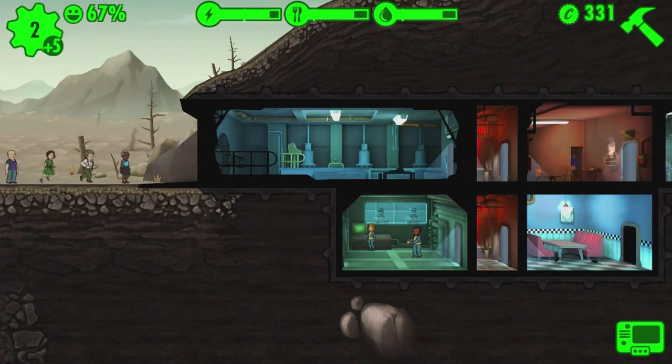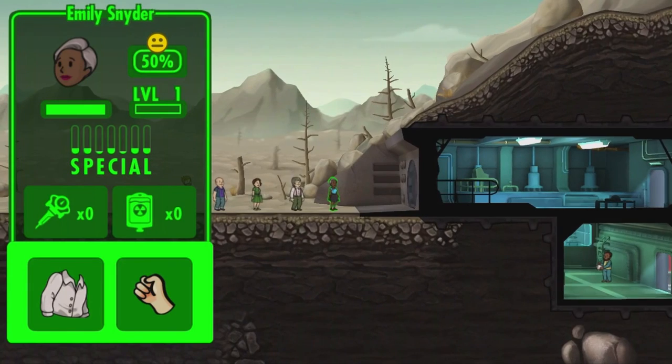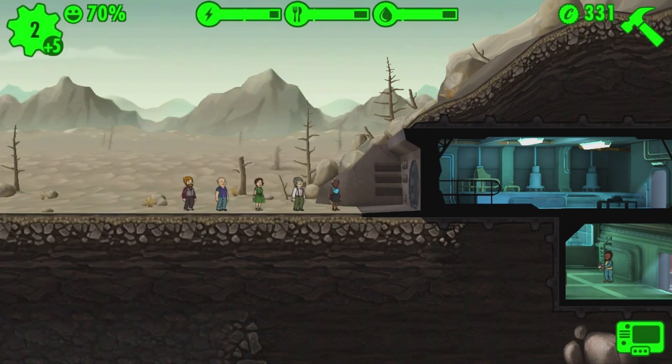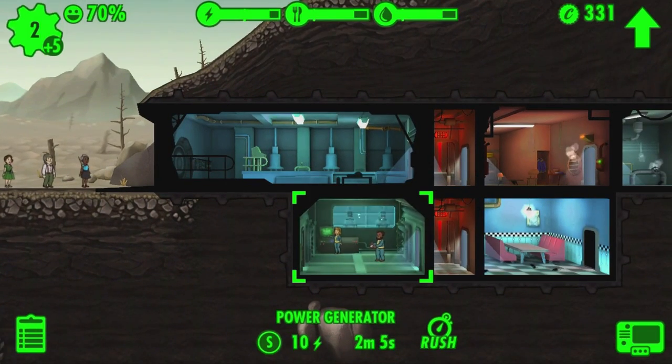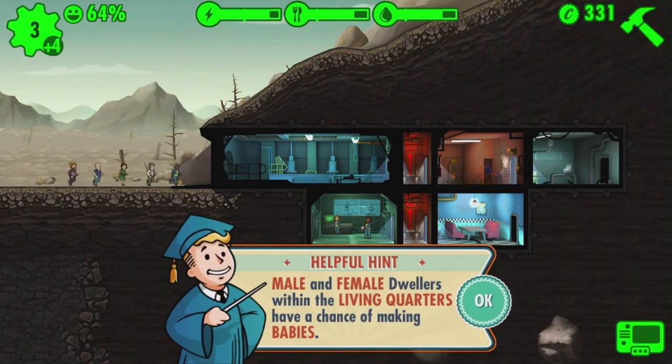The game starts you out with a bunch of survivors to get assigned to different rooms. You can check each of their individual stats and try to make sure you're assigning them to the most appropriate places. Just tap on where it says Special and you'll see Strength, Perception, Charisma — all of them stand for different things and go in different places.